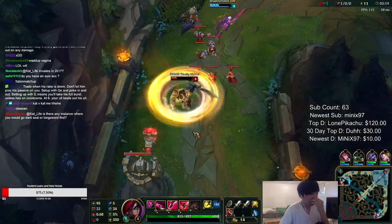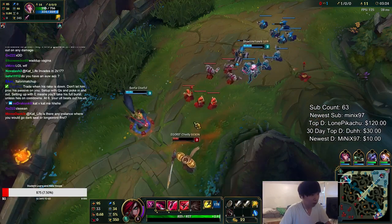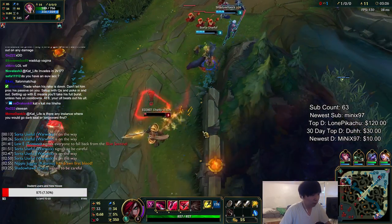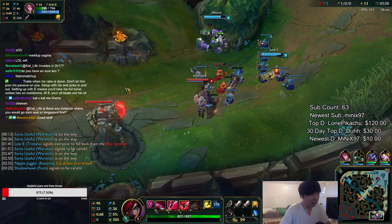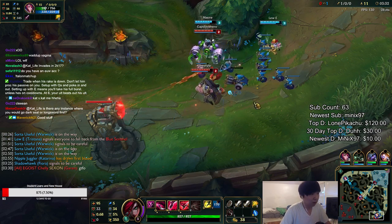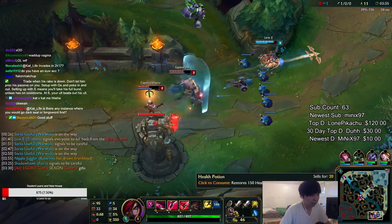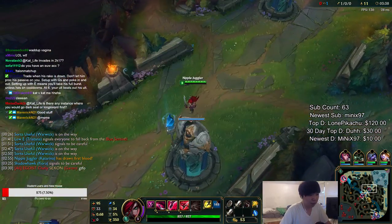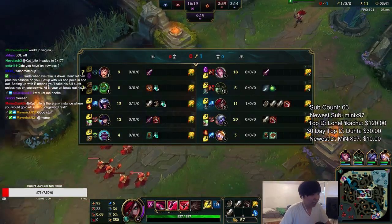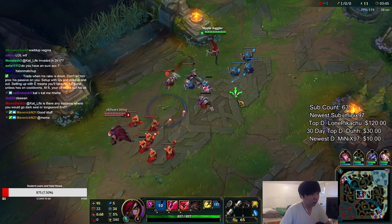Looking around the map — Fiora top doesn't need assistance, bot lane seems like they're having fun. I don't know where the jungler is right now so we gotta be careful, but I can out-damage Talon pretty hard with these double long swords. Just make sure you dodge the rake.